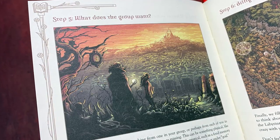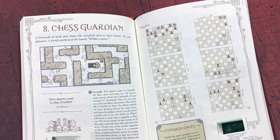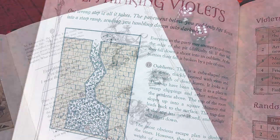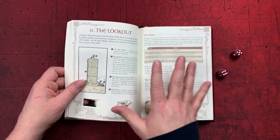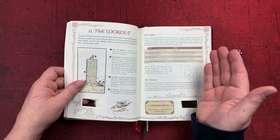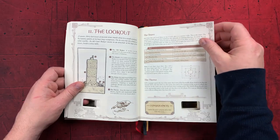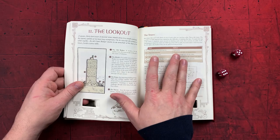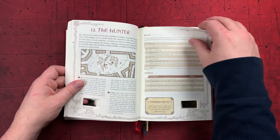That also speaks to replayability, because depending on what you roll you'll have different encounters each time. A good Goblin King can also mix up encounters to make them different every playthrough. There are 99 two-page encounters in here — even if you don't want to use this system, you could cannibalize them for your Dungeons & Dragons game as one-off encounters. But for me, I want to play this as-is, because the encounters are very tongue-in-cheek and goofy and silly — exactly like a Jim Henson 1980s fantasy production.